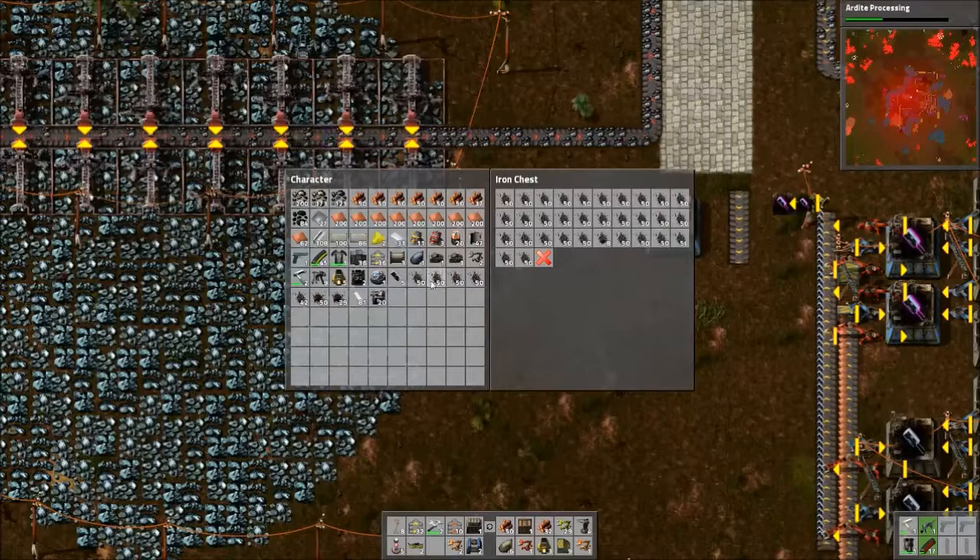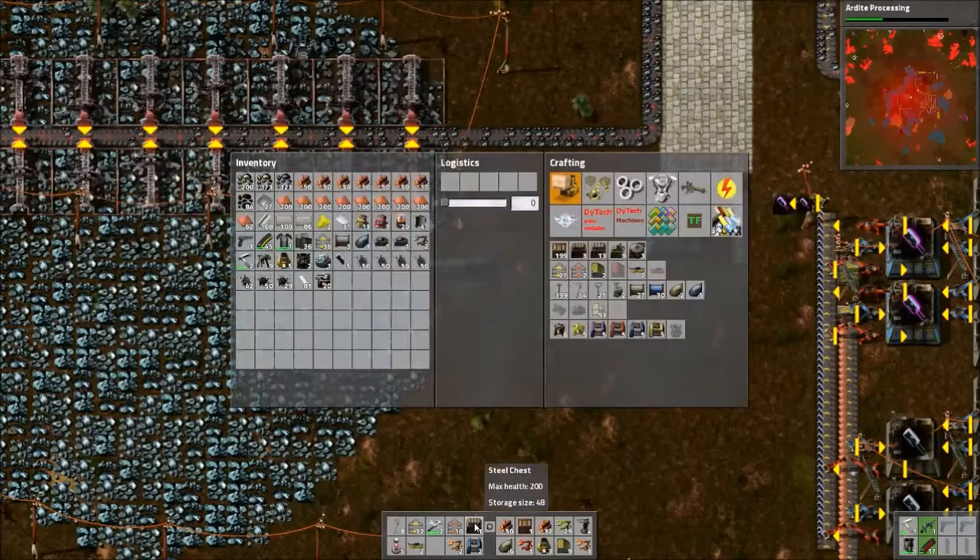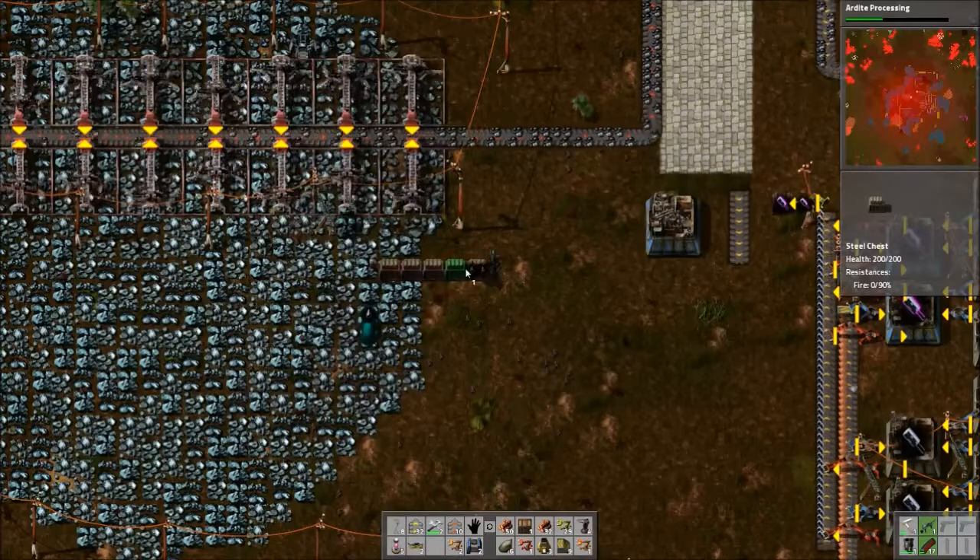For logistics? Yeah, just to put all this junk in. Which chest is that, wooden chest? Except for the sand walls.